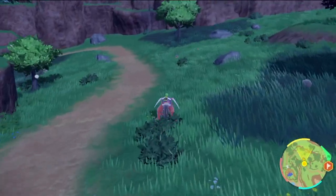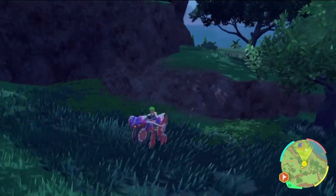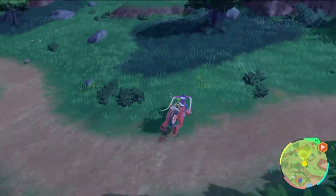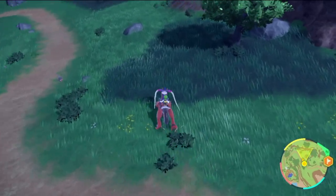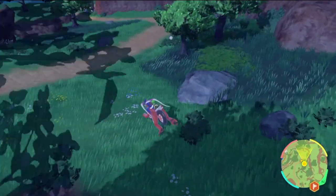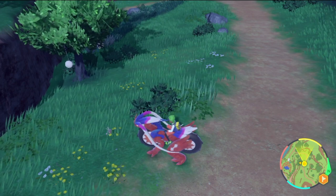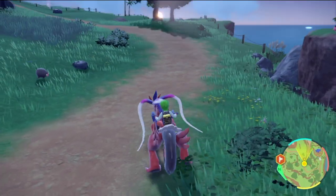For Defense, I like to find Tarountula — they give one Defense EV each and they're all over the place. Every time you beat one, more respawn. Every once in a while while you're fighting Lechonk and Tarountula, a Scatterbug will appear — that little black and gray bug. Scatterbug is the other Pokémon you need for the Protect TM materials. Both Tarountula and Scatterbug give one Defense EV each, so they're good for Defense EV training.